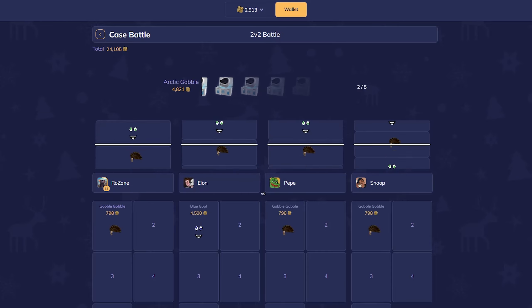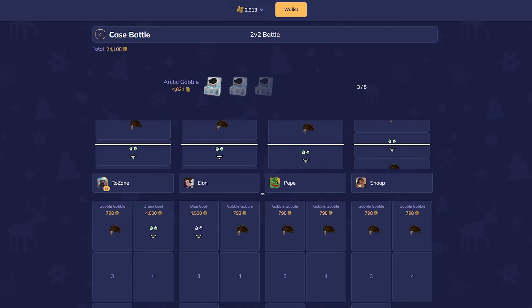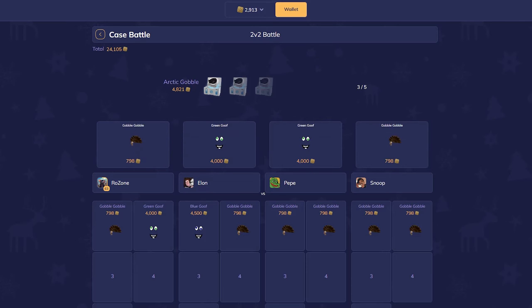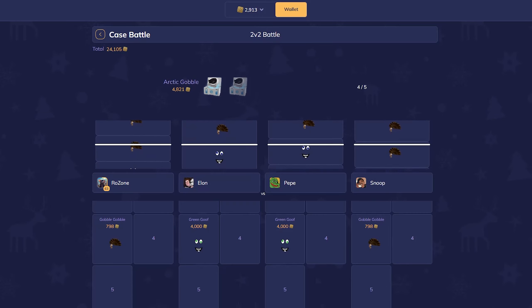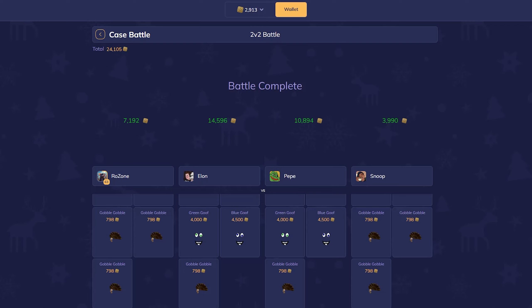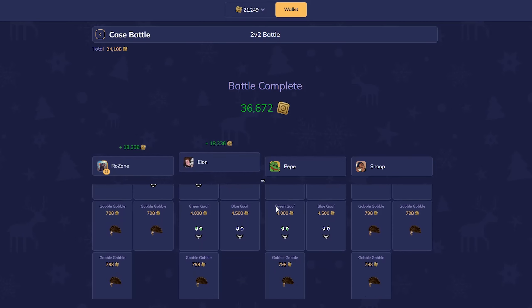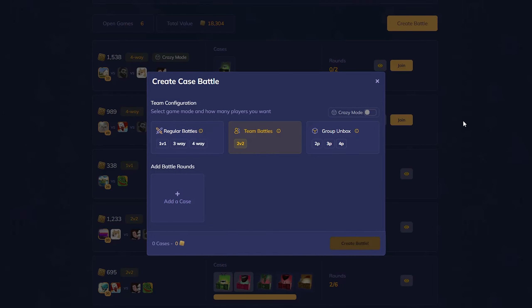Let's do another 2v2 — I think we should just go all in with these arctic gobbles and see if we get something. We're having pretty bad luck at the moment so hopefully that turns around. That's a good first pull but it's not profit. Maybe this was a bad case to choose — we need to pull a really big item. So we've won but it's not profit. We lost 6,000 in that — I don't know what I was thinking doing so many of them. This is really not going very good for us.